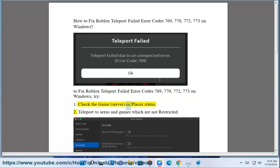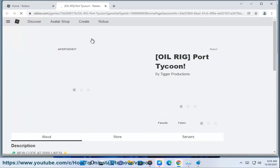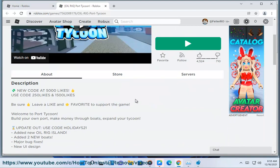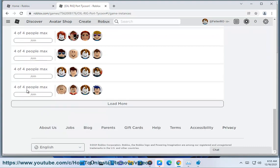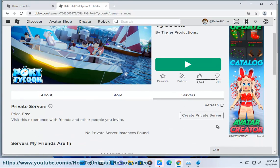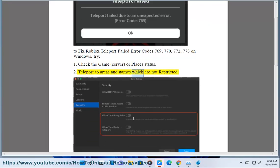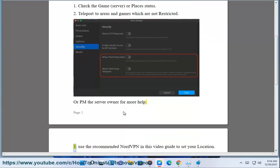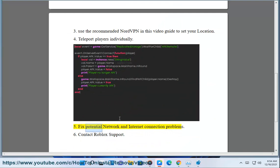To fix Roblox Teleport Failed Error Codes 769, 770, 772, 773 on Windows, try: 1. Check the game, server, or place's status. 2. Teleport to areas and games which are not restricted, or PM the server owner for more help. 3. Use the recommended NordVPN in this video guide to set your location. 4. Teleport players individually. 5. Fix potential network and internet connection problems. 6. Contact Roblox Support.